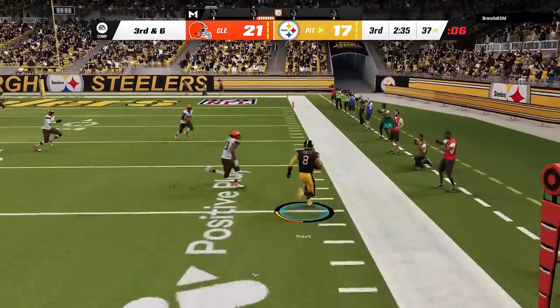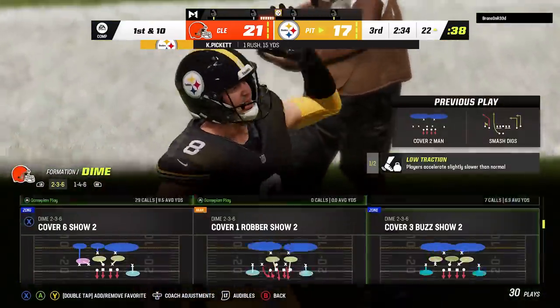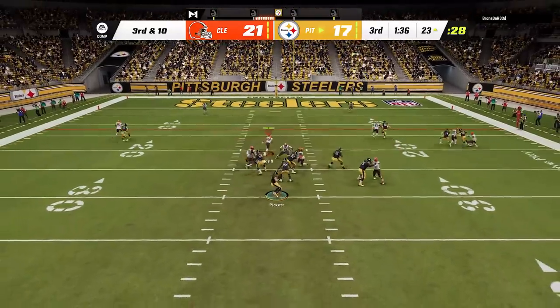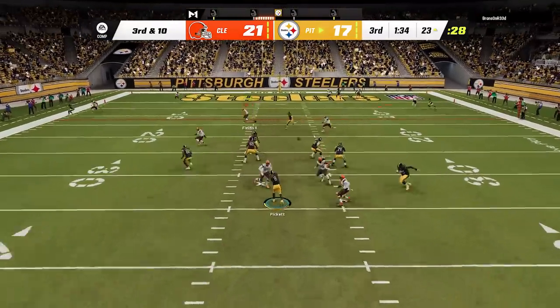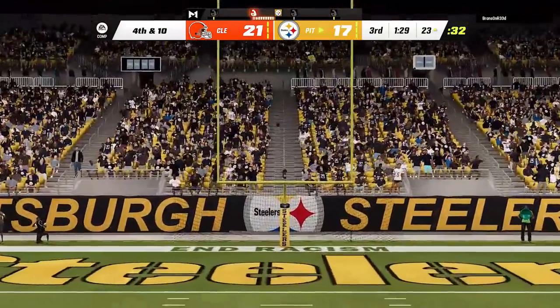This is probably the biggest issue on this defense: no one is watching the quarterback, and you only have three pass rushers, so be aware of that. One of the most important adjustments to make is to go to your coaching adjustments and set ball-in-the-air defense to play receiver, as tight coverage will result in more knockouts, making this defense even better. I get him into a third and ten, and you can see the benefit of playing the receiver as nothing is open once again, and the double team gets the knockout as we hold him to another field goal that actually feels earned this time.